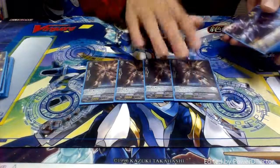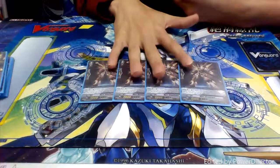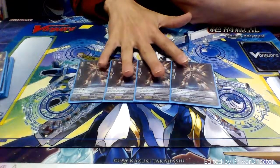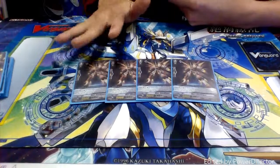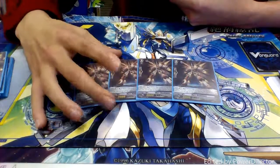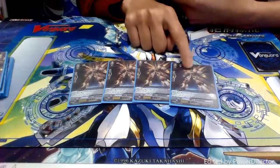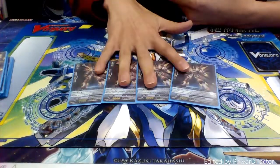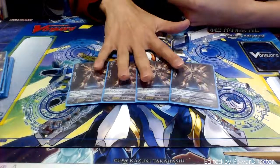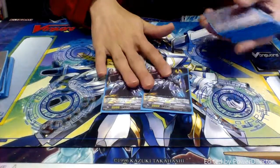Next up we have the MVP grade twos in the form of four copies of Mars Blau Kruger. His ability is whenever my Vanguard hits, I can counterblast one, re-stand him, and gain plus five. He combos really well with Galaxy Blau Kruger for putting extra pressure on your opponent — either getting rid of their monsters, dealing extra damage, or doing a nice combo where you attack with Galaxy, if they guard it give all the pluses to Mars, he attacks, activating your Galaxy Blau Kruger effect to re-stand itself, and then when you punch with Galaxy Blau Kruger again if it hits, you re-stand him with all the pluses. He's really, really great. For the last of the grade twos, we also run two 12k hitters in the form of Grosse Bier.